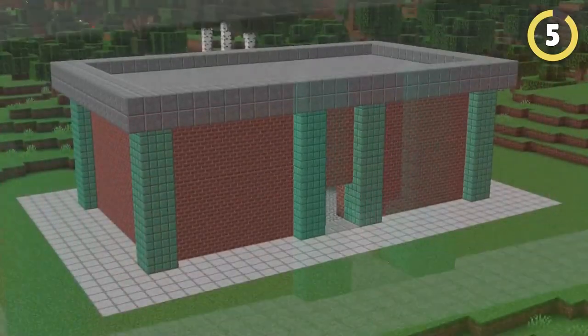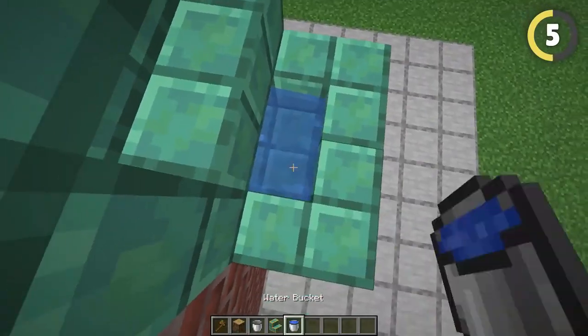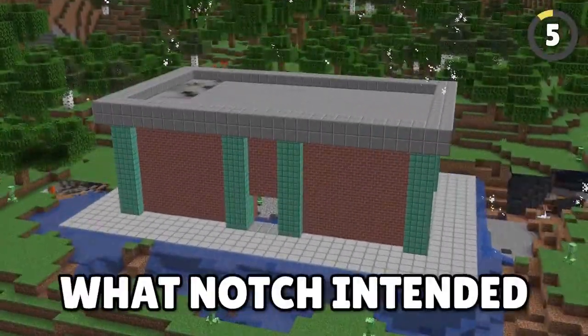This base can't be blown up, even with 1000 TNT. Surrounding your base with waterlogged stairs makes it completely protected from all explosions, including creepers, completely going against what Notch intended.